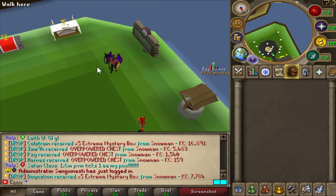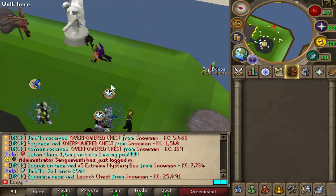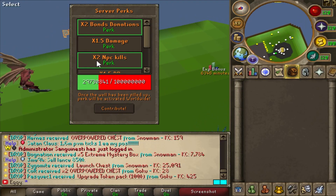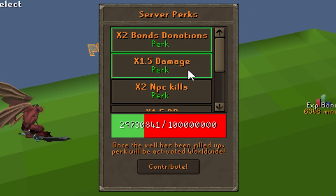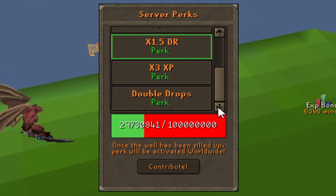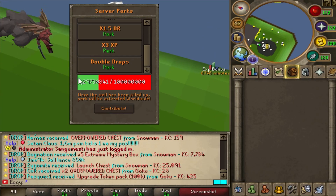The Well of Goodwill and Global Boss Teleport, Scoreboard and Altars. I honestly can't get over the custom models. Slayer Perks - once the well has been filled up, the perk will be activated worldwide. So double bond donations, 1.5 times damage, double NPC kills, 1.5 times drop rate, 3 times XP, and double drops. I like it.